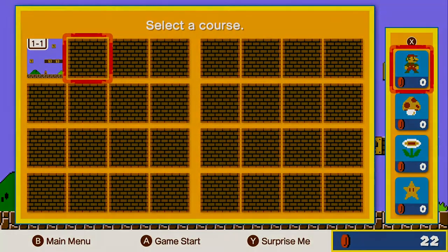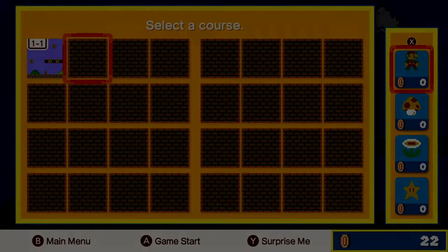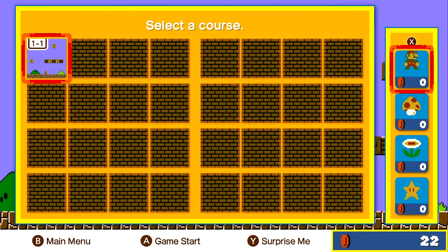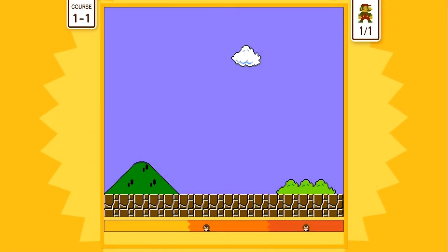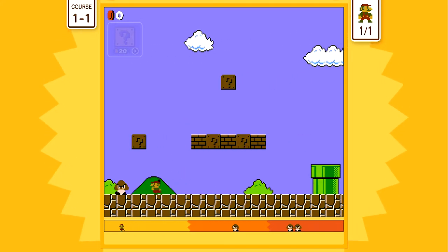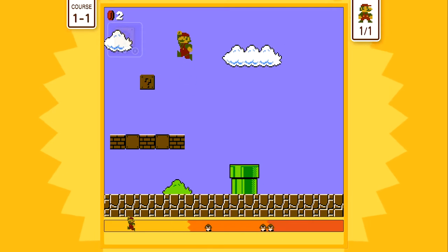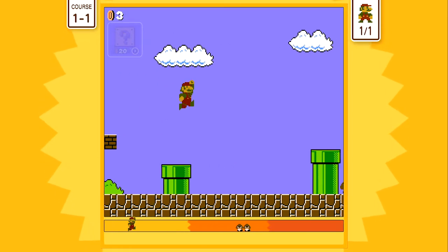Let's change the course — wrong button! I can only do this one because I haven't played anything else. What are you supposed to do? Do you need to get the maximum coins or kill the most enemies? I think you're supposed to play this as quickly as possible.